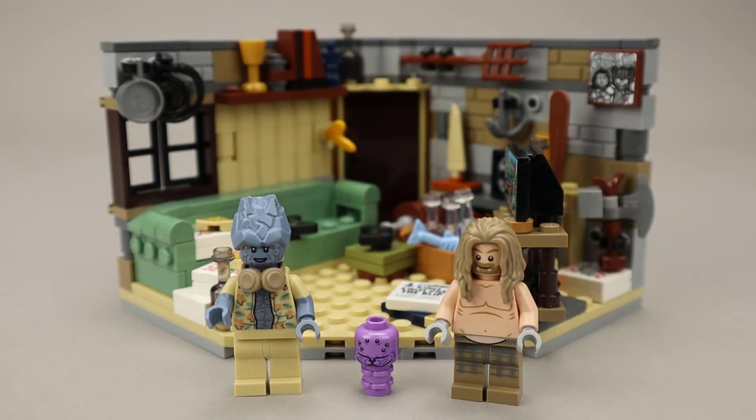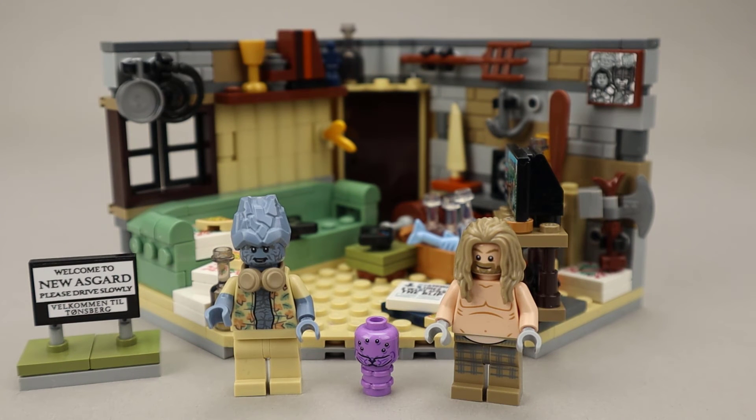Overall, this is a fun set. As we were looking around the room, there's lots of little details and callbacks to the different movies from the franchise — this is the scene where they go to visit Thor in Endgame. The minifigures are nicely done and very well printed with some great detailing. Those headphones that come with Korg are quite nice. Mike looks pretty good — the little lizard guy with a big minifigure head and flower pieces for his body. And of course, Bro Thor with the gut from too much living. The little New Asgard sign is also pretty cool. Overall, a fun little set.